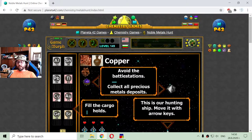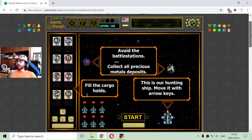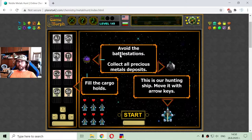three transition metals, and two metalloids which are strontium and germanium. The metals are aluminium, tin, lead, titanium, copper, and gold. I have to avoid the battle stations and collect the precious metals, fill the cargo holds, and move with arrow keys. Let's try this.